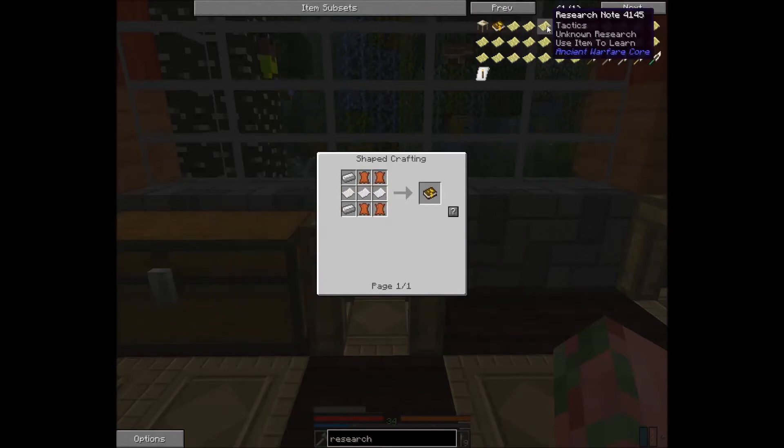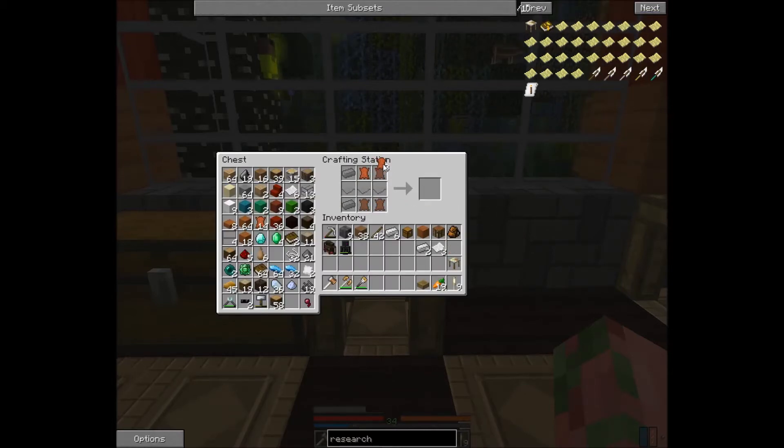The research book is going to be four leather, three paper, and two iron.